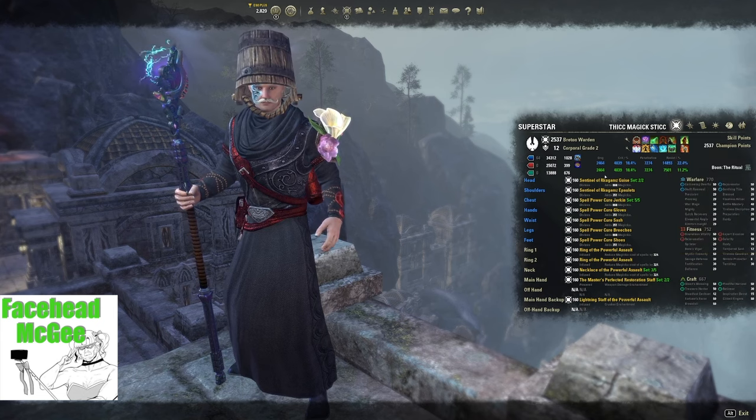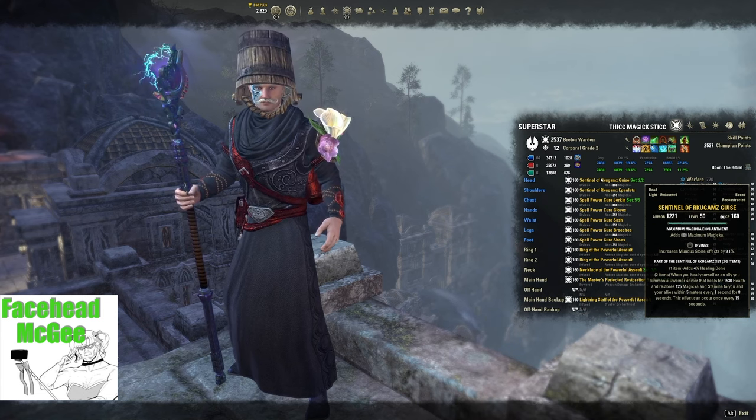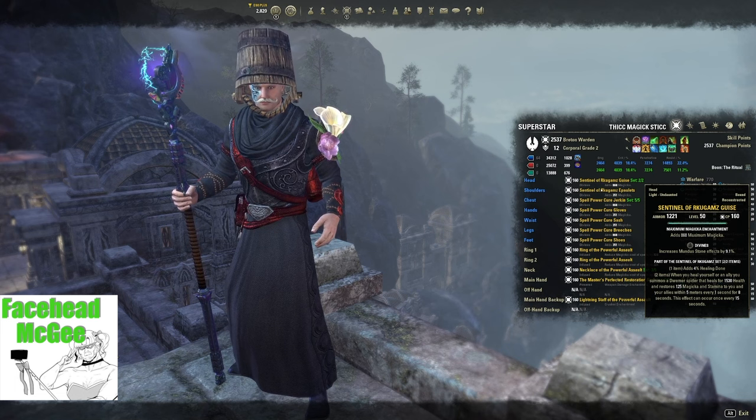For the Monster Set, obtain Sentinel of Rakugams, which is base game and easy to obtain. It will increase your healing and help with sustain. You'll need to run Dark Shaped Caverns 1 Veteran for the Head piece. Join a guild and ask your guildmates for help if you're having trouble with the content. Note that in the future, if you decide to run with more advanced groups, the Monster Helm will vary based on group needs.